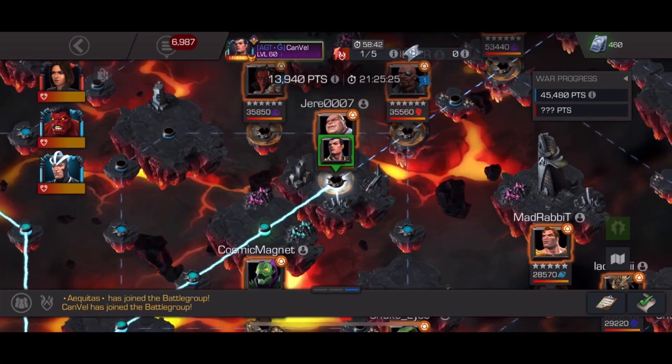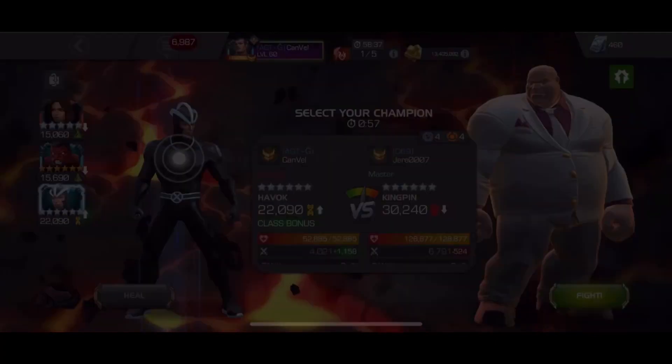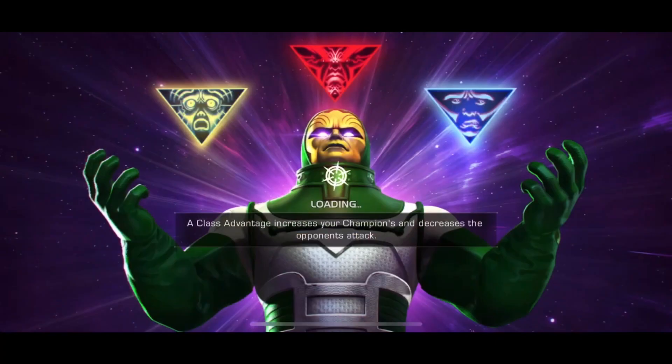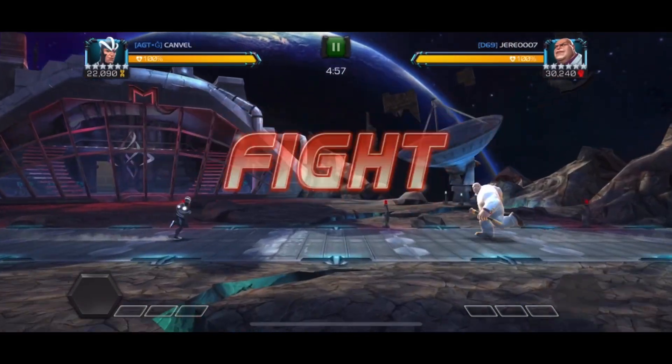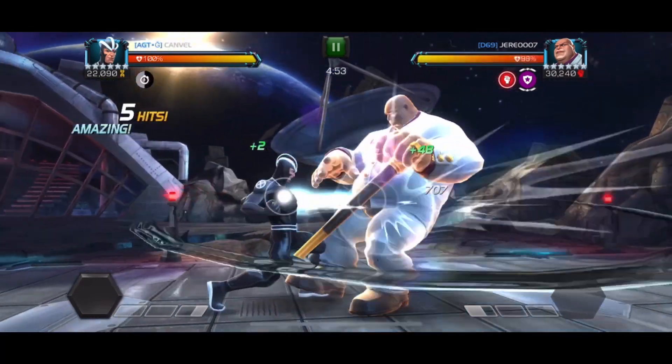Proceeding with Kingpin — Kingpin is buffed and works differently on defense too. I'm going to use Havoc. He has Ebon Flow Knockdown. I'm not going to be hasty about removing this Ebon Flow Knockdown node.